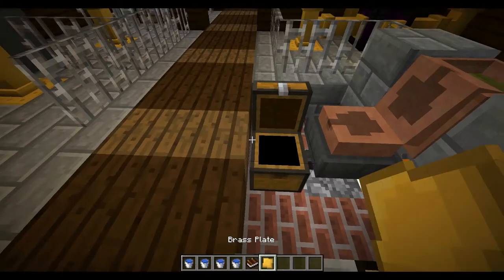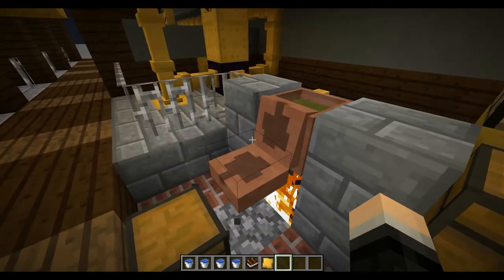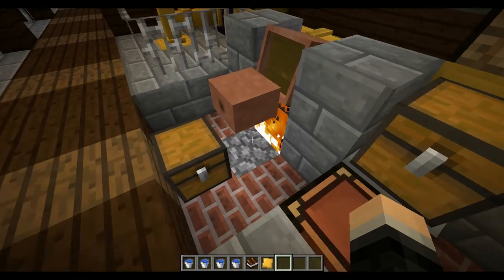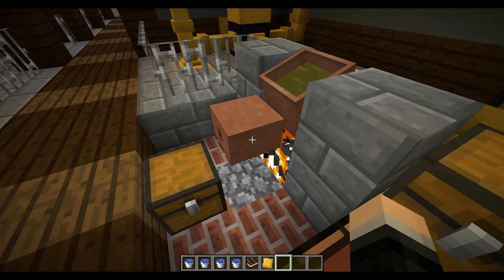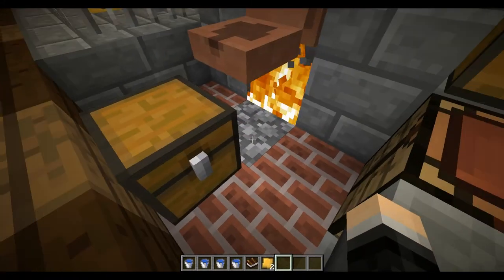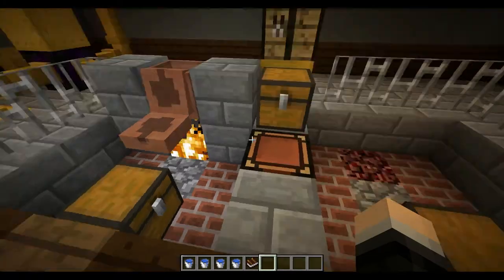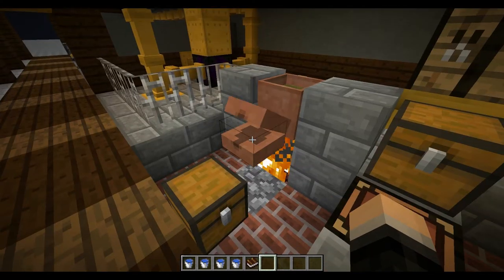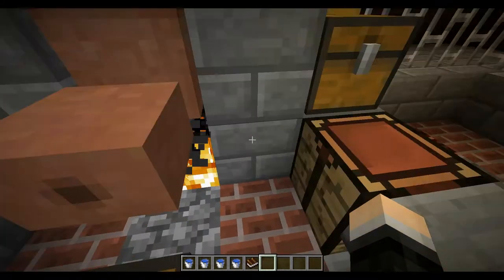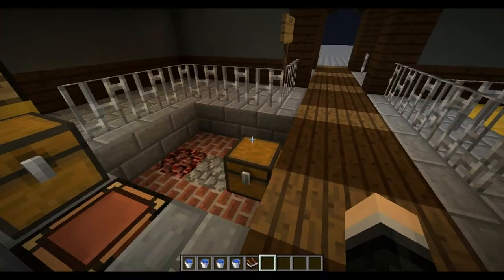There it is — a brass plate. Normally without the hopper it just pops out directly. So if you don't want items falling everywhere, put a hopper beneath it and it'll feed directly into the hopper. You can set up a bunch of these since it's a slow process — you have to right-click and open each one.